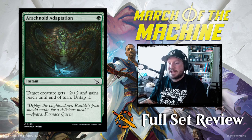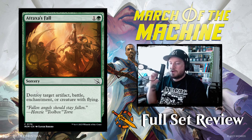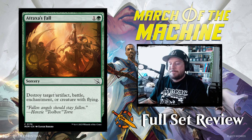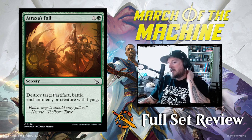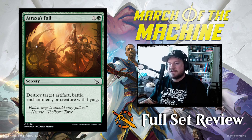Next up we have Arachnoid Adaptation: 1 green for an instant. Target creature gets +2/+2 and gains reach until end of turn, then untap it. This is going to be baller in the Selesnya Toxic deck that is currently storming Standard right now. Then we have Atraxxus Fall: 1 and a green for a sorcery — destroy target artifact, battle, enchantment, or creature with flying. It sucks to pay all that money and attention into a battle just to have someone pay 2 mana to destroy it. That's pretty powerful.